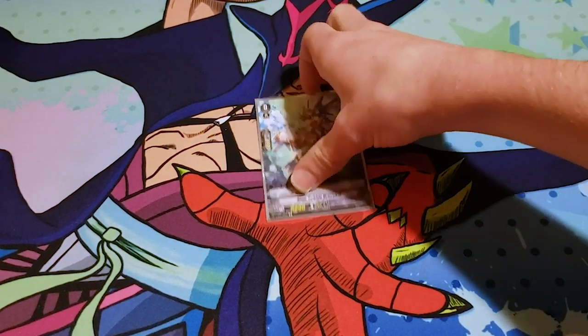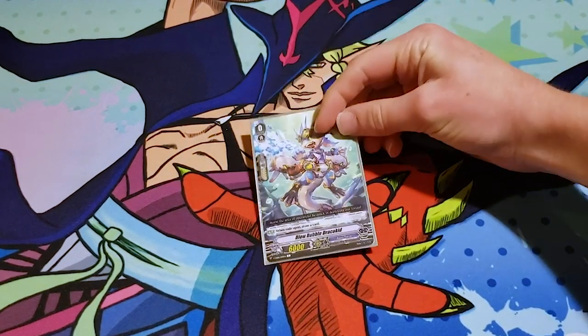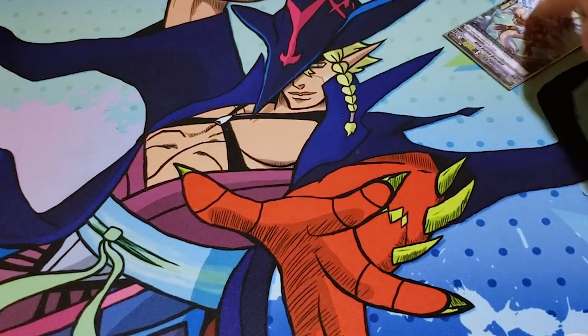Your first card is Blue Bubble Draco Kid. You run this because it's a dragon, and it's got that kind of charming chibi mascot look instead of that Twink Eric.